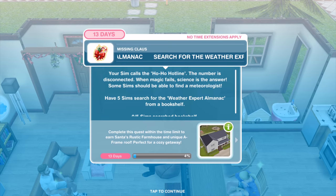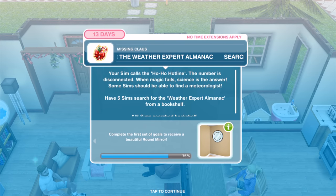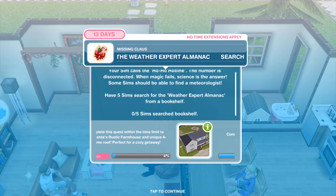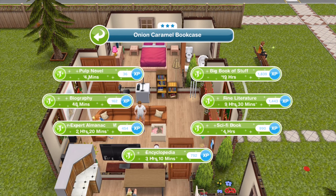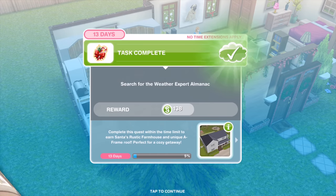Task complete. Your Sim calls the Ho Ho Hotline but the number is disconnected. When magic fails, science is the answer. Have five Sims search the weather expert almanac from a bookshelf — it's important to have the maximum number of Sims perform these actions so you can finish in time. It's two hours and 20 minutes to read the almanac.